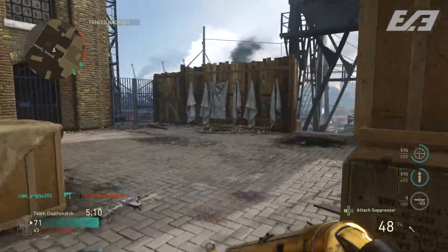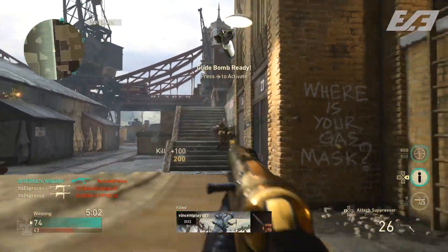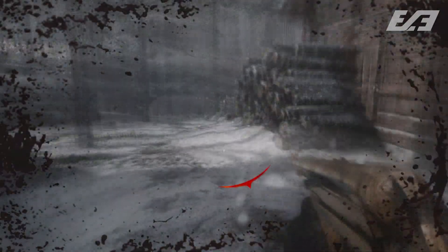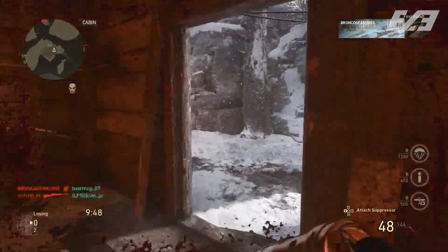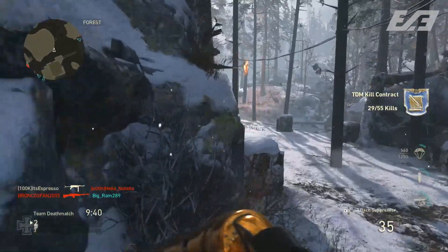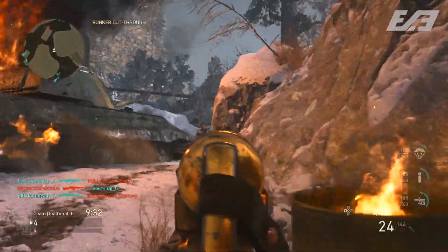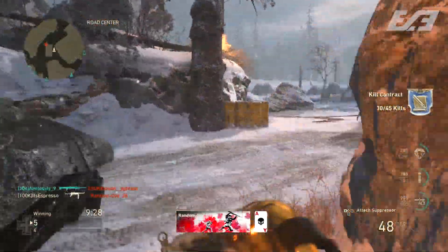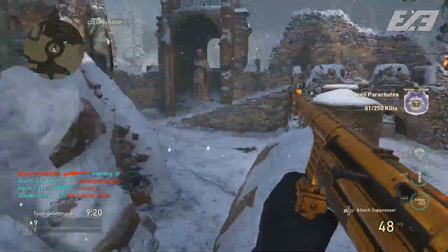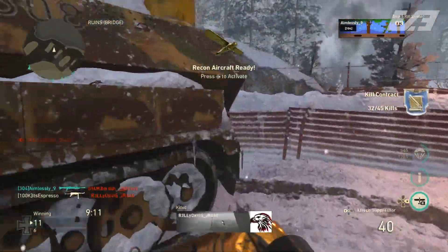I usually like to challenge medium to even longer range gunfights with the MP40, which I know I shouldn't do with an SMG, so the grip really helps in those situations. The final attachment is Extended Mags — I like to have ammunition and not have to reload after every two kills. In the background footage you'll see I can challenge multiple people I normally wouldn't be able to. Extended Mags adds about 30 percent more ammunition into the magazine, so roughly 133 percent of normal capacity.